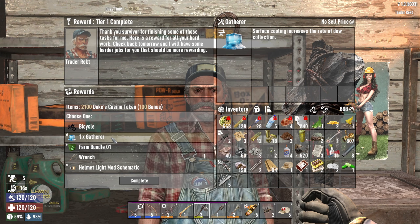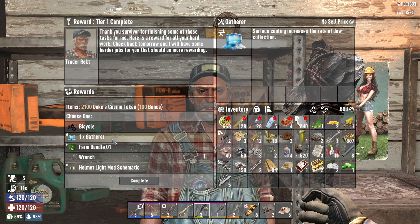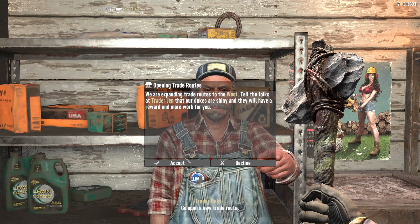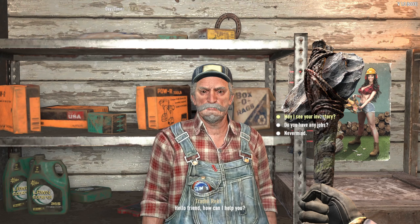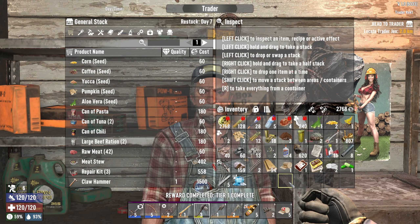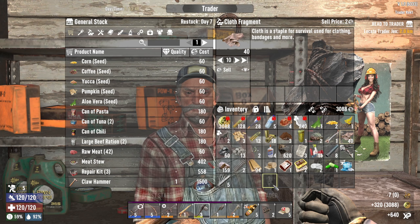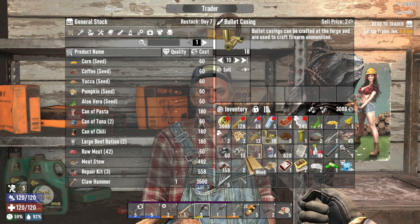I just spent 1200 on this, and now we can get a wrench. Completing 10 jobs for Trader Wreck — farm bundle or the gatherer? We'll do the gatherer since we have two dew collectors. The farm bundle gives extra plots and seeds but we can put that together slowly. The gatherer is the best bet here. And then he's gonna give us the route to the next trader, which is Trader Jen.